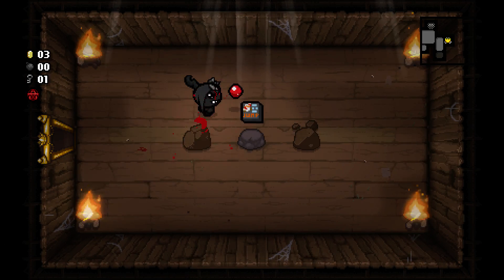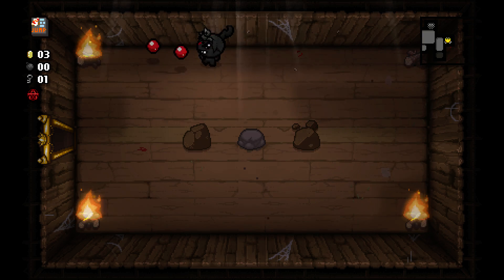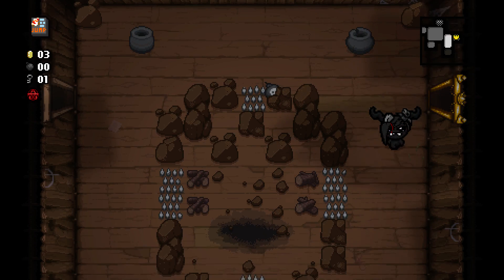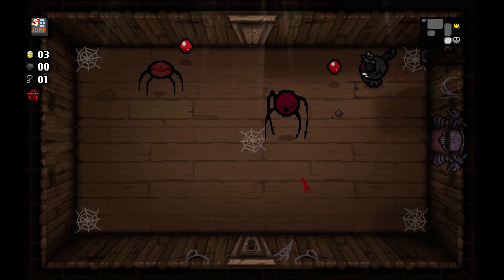Let's see what's in our item room. Jump! How to jump. It has its uses — I'll probably forget to use it. But it does allow me to cross gaps and stuff without flight, which is good. And it gives me invincibility frames, which is also potentially good.